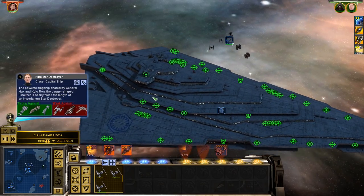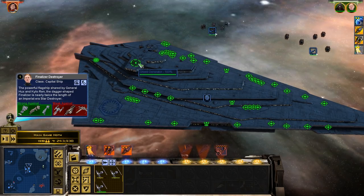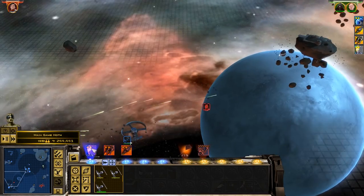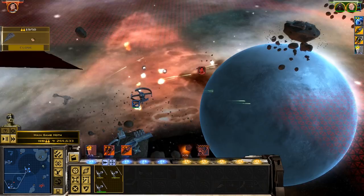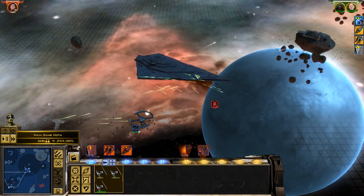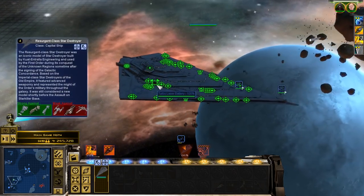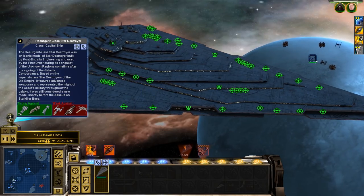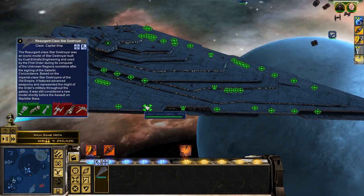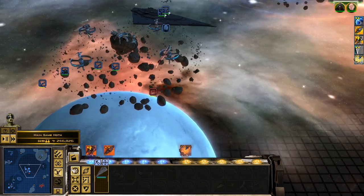Choose your reinforcements — we've got General Hux. Look at the Finalizer. Look how big the Resurgent class is — I never noticed they painted their logo on the side. That is just stupidly OP. Do we have ventral cannons? Use the ventral cannons. I don't think we do — it'd be good if that was actually a thing. They made a point of the ventral cannons in The Force Awakens but never really followed up on it. Shame — quite a cool feature.